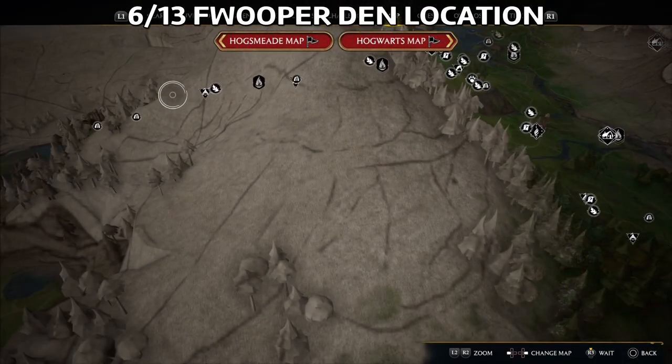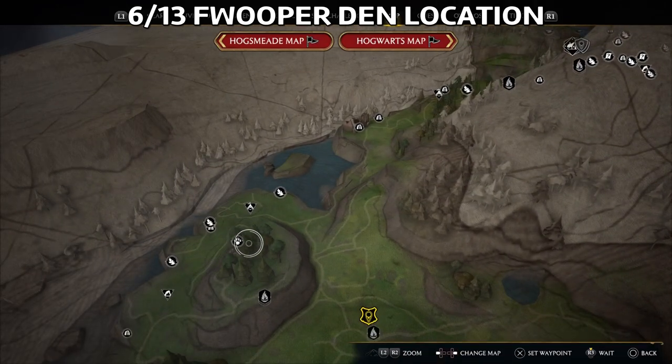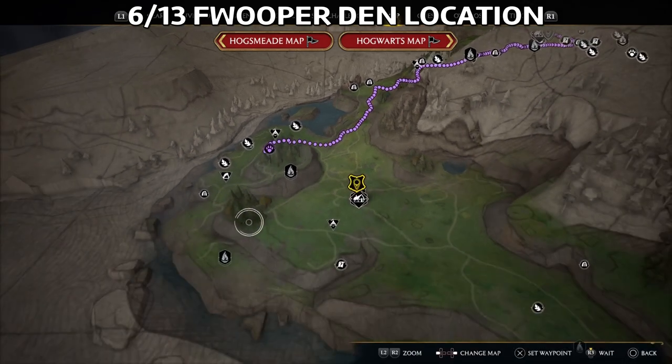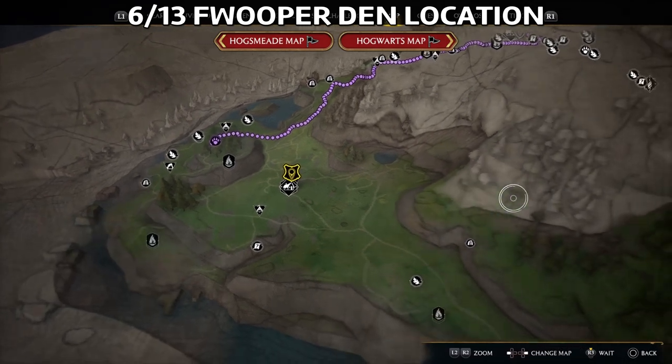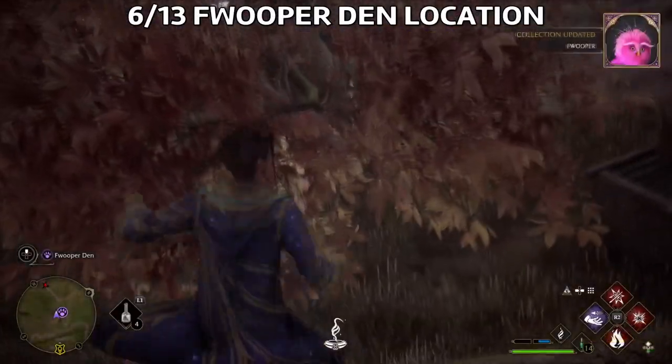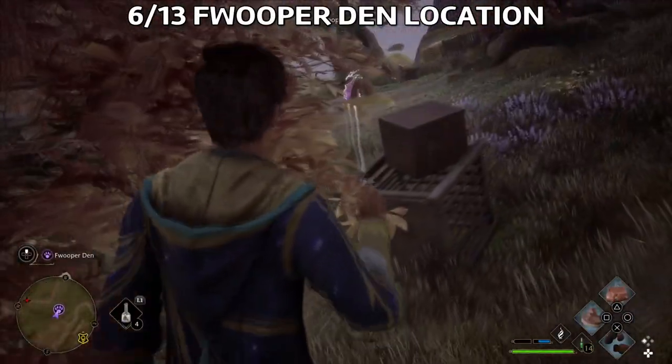The Fwooper — it's a den, there are multiple dens. The one I found is here in the western side of the map, close to this small town. So you can fast travel there and then there'll be a lot of Fwoopers around.